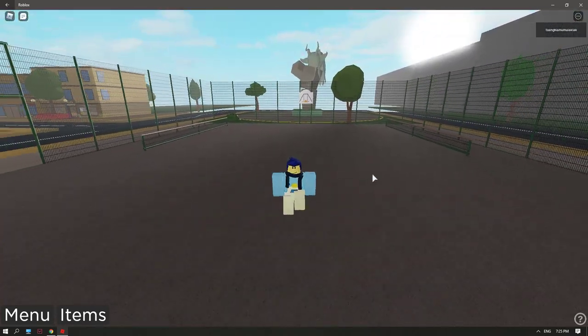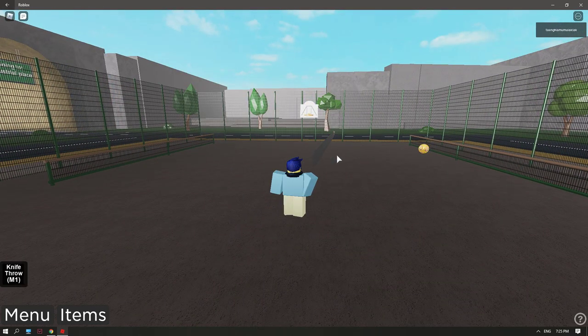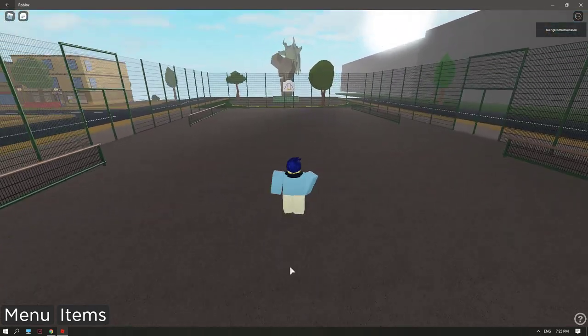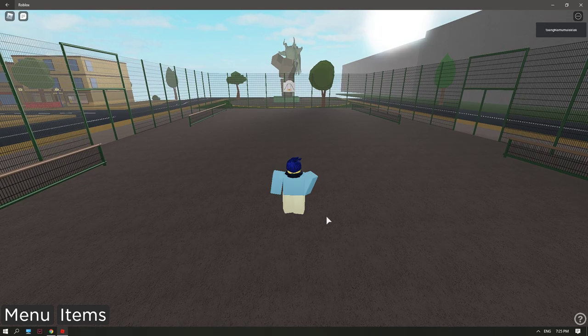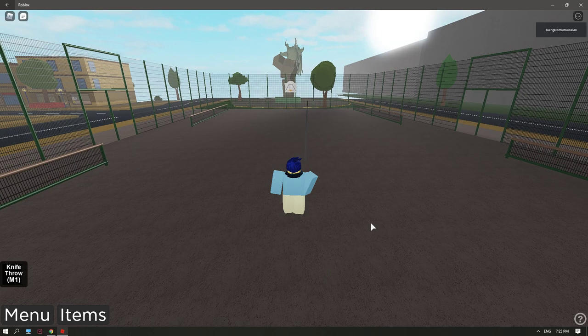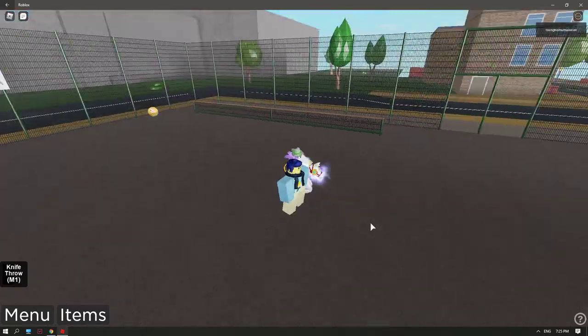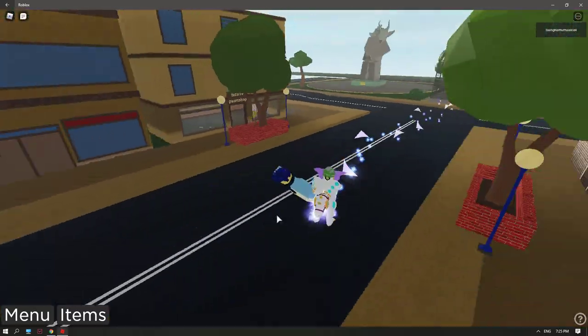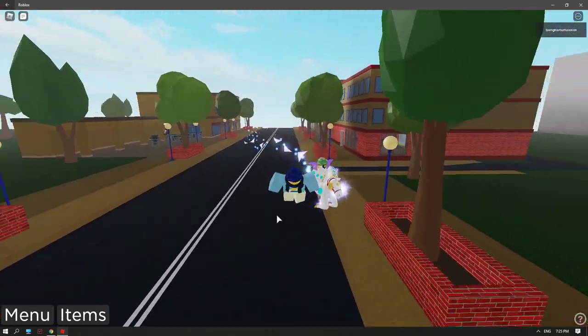If you press V you can teleport. Then Q of course does your style move. You can throw knives if you press mouse one button.